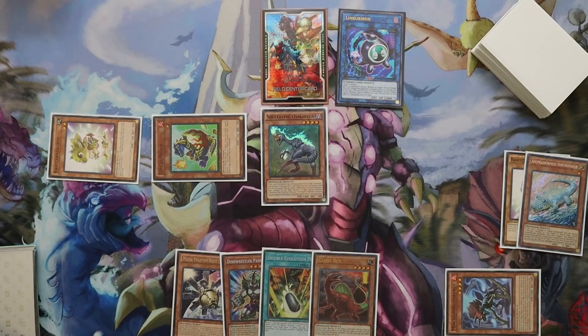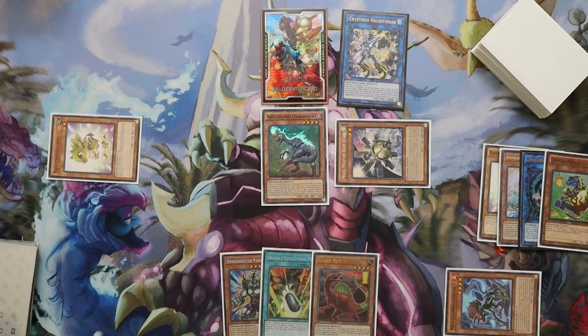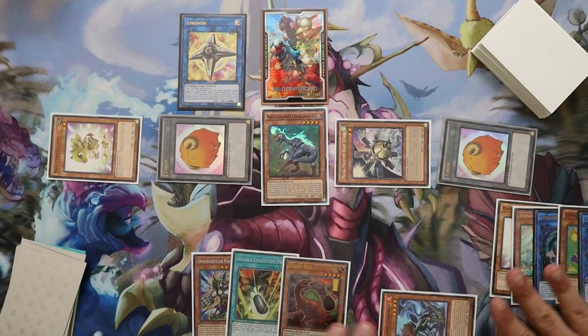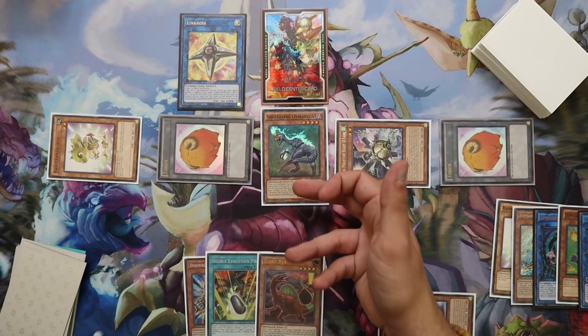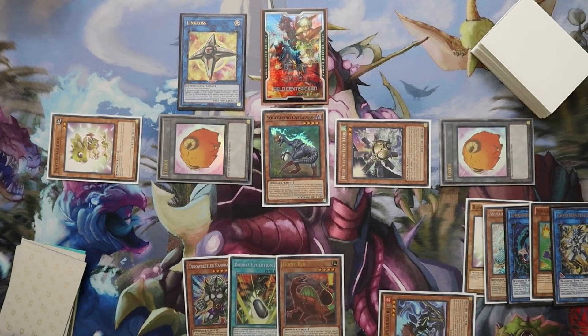Next, we Link 2 into Crystron Needle Fiber, activating its effect to special summon O-Lion — from the deck normally, but we unfortunately drew it. Now we turn Needle Fiber into Link Cross, and Link Cross will activate, summoning two Level 1 Light tokens. This is probably the most fragile spot in the combo — if your opponent has Nibiru here, they clear four cards, but it's not super huge because you searched Giant Rex, which stays on the field along with Baby and the Double Evolution Pill. You can still banish the Rex and a Link Karibo or Crystron Needle Fiber from the graveyard to still get an Ultimate Conductor. The Rex will special summon out, you can still get into an Xyz Rank 4 play, and you have Baby Sarasaurus to pop on your opponent's turn for another plus. So you still have tons of recovery even if they Nibiru you here.